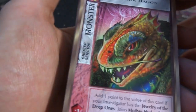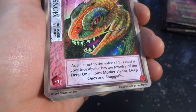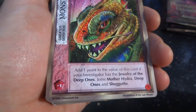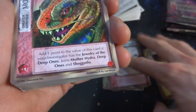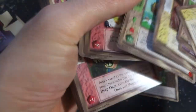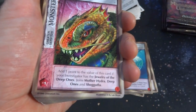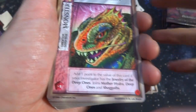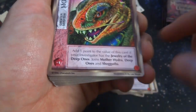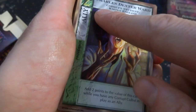Got Father Dragon right there — looks like some sort of iguana. It's a greater servitor, it's a monster. Add one point to card value if your investigator has Jewelry of Deep Ones — which we did have. The Jewelry of the Deep Ones for Father Dragon. Deep Ones, joins with Mother Hydra and deep ones and Shoggaths. Mother Hydra and Father Dragon — they love each other very much. Got Charles Dexter Ward — creepy looking face by Todd Lockwood. Add two points of value to this card while you have a corrupt cultist in play.